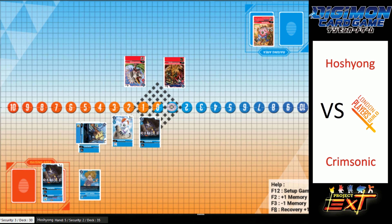Putting him back on one, forcing Hoshion to do more. It's going to be interesting to see what he does. He could go into a mega-level Digimon, but nope — he's going to swing with GroundRamon into Leomon. That's kind of smart because Crimsonic will get a plus two memory, but it'll only leave him on one. I'm not sure that was actually the best play there.